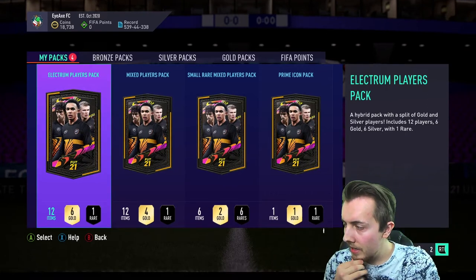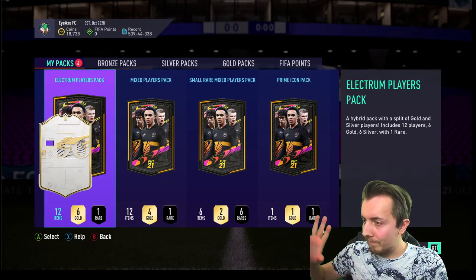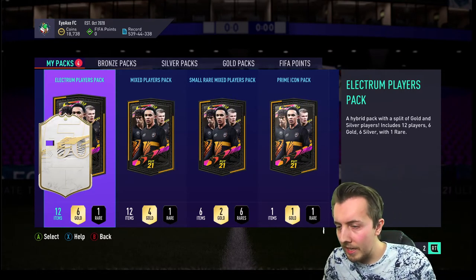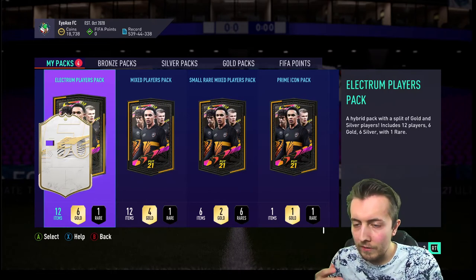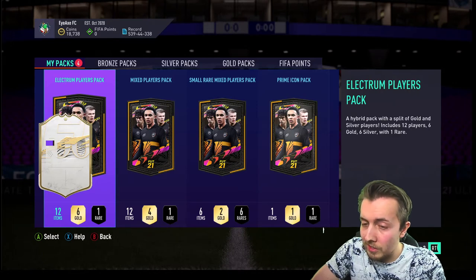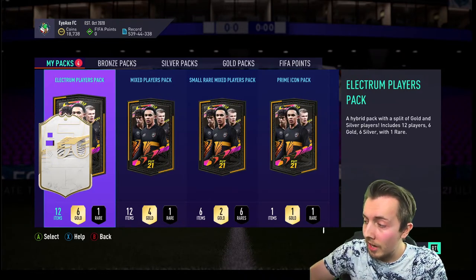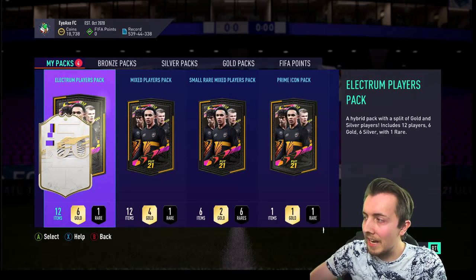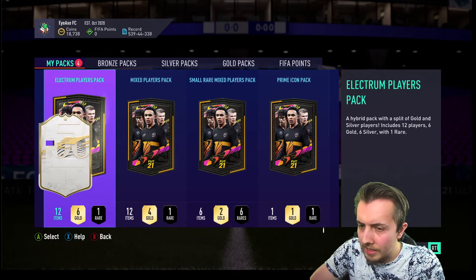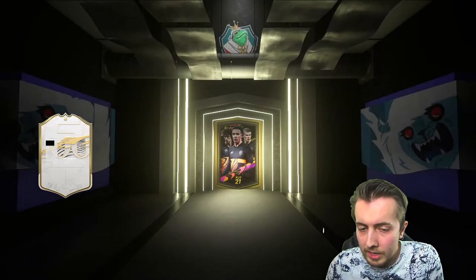So I'm going to try something different. As you can see on screen, we have an icon card hider — it reveals the nation first. Then I've got two more overlays. What we'll do is skip the roll-out so you won't see the card. The hider will cover the icon and we'll only see the nation — hopefully Brazil, France, something like that. Then we'll reveal the first overlay to see the position. Hopefully it'll be Brazil striker. Then we reveal the last number in the rating, which should say six, and we'll have our Ronaldo.